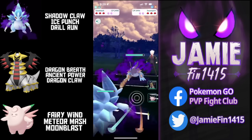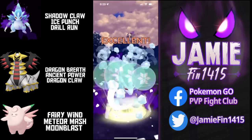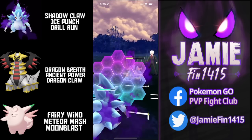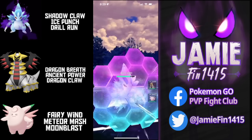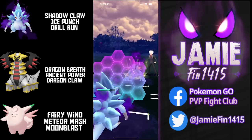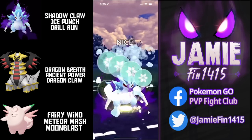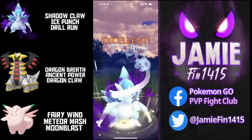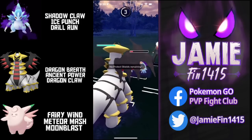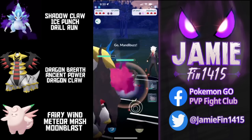Moving on to the next one — a bit of a tricky lead: Shadow Alolan Sandslash into Shadow Swampert. The opponent can one-shot us with an Earthquake. Zerafelro farms up to the Drill Run, baits with the Ice Punch, but the opponent shows no respect. We see the instant shield deployed from Zerafelro, respecting a potential Earthquake. The opponent hits us with the Hydro Cannon, then goes for another Hydro Cannon. Shadow Alolan Sandslash could survive one, but Zerafelro is looking to keep his Sandslash super healthy. We over-farm, fire off one more Ice Punch — Ice Punch will be lethal. We see the opponent commit that shield with a savage catch of the Hydro Cannon onto our damage sponge Giratina. Hydro Cannon does absolutely nothing.